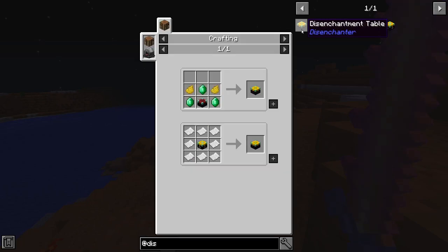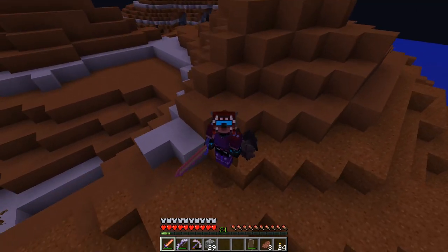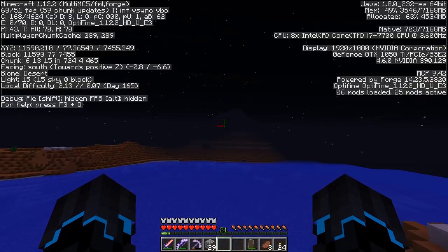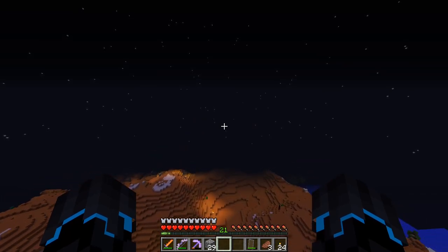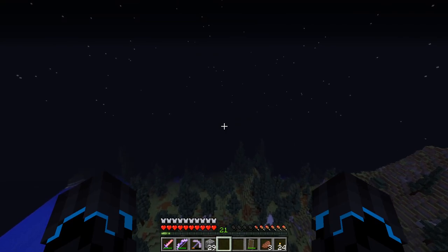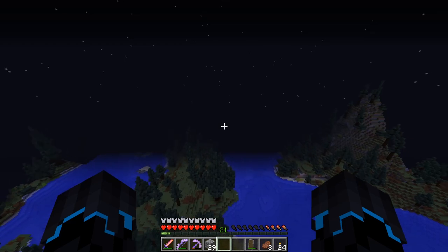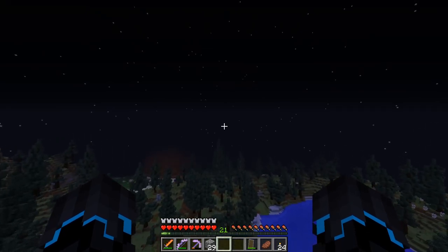Basically what it allows you to do is — you make this from a regular enchantment table — you are able to unenchant the item you put in and put the enchantments onto a book. I'm very excited about this because the armor that spawns in the new dragon lairs can potentially have Mending. I need Mending for my armor and tools. That means I can take the Mending enchantment and other enchantments off of the diamond armor and use it on my dragon scale armor — that's going to be the goal. It's a small but pretty cool mod.